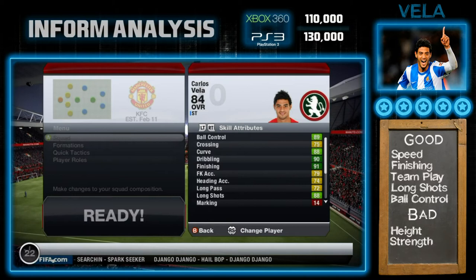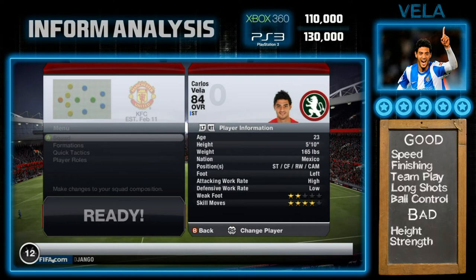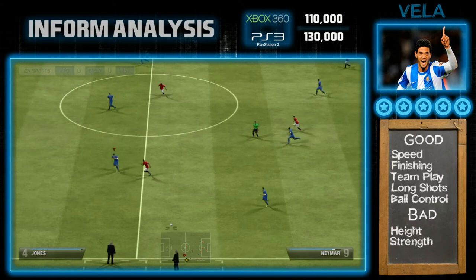Anyway, back to Vela — just look at some of those stats: the dribbling and finishing are both superb. The rest of his stats are pretty top notch too; his volleys is the only high green in there. He's got a high attack work rate with a low defensive, which means he'll be forward more often than not. His key physical attributes are sprint speed, acceleration, and agility, which just lets him dribble non-stop.